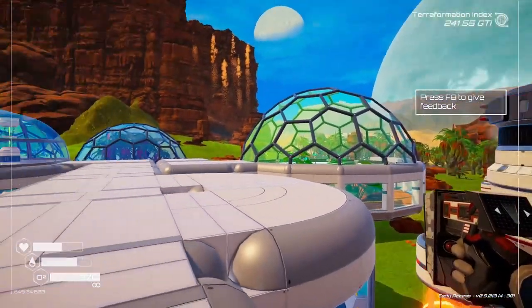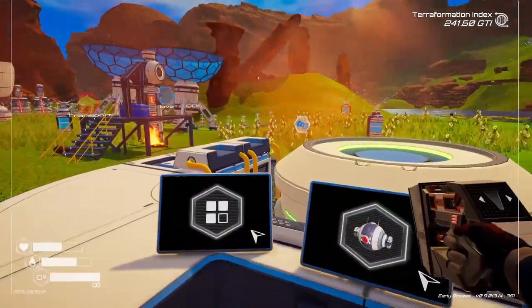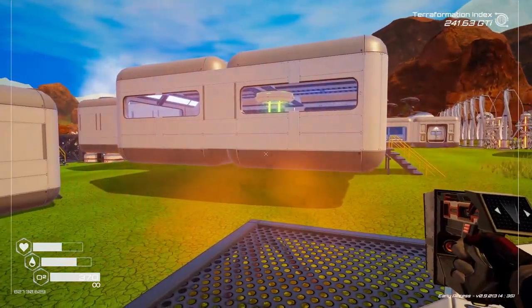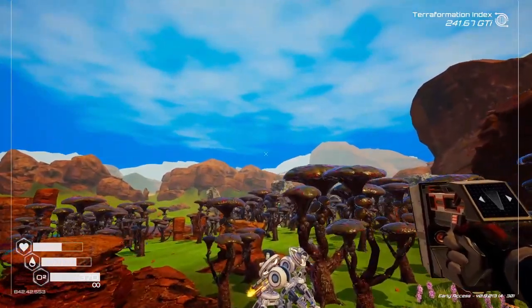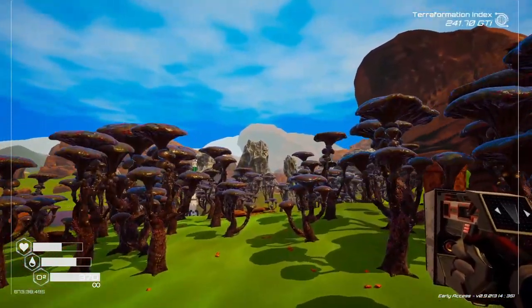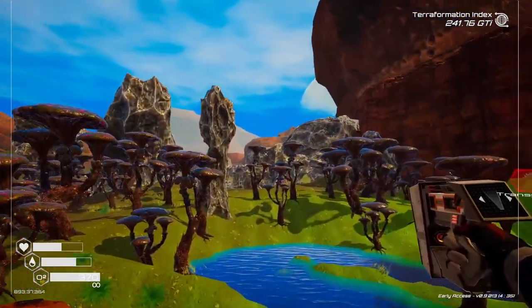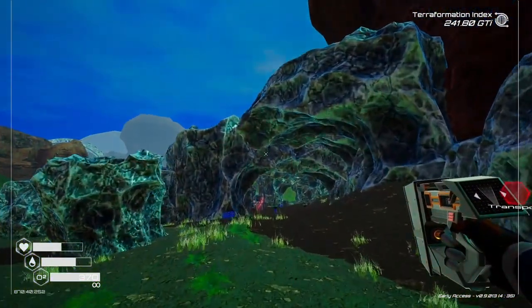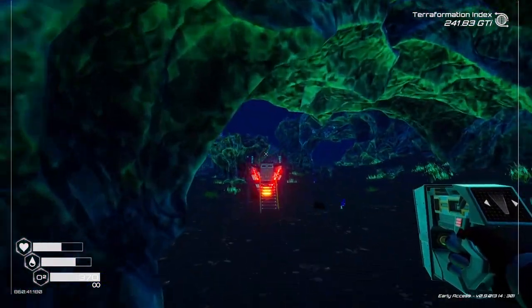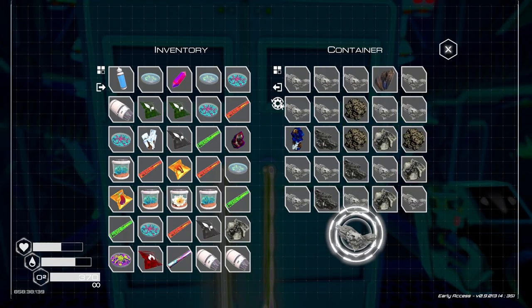Welcome back to Planet Crafter. Let's see where we're at — got our drones set up and there's one out foraging. I'm gonna head over and get this set up, see if we can set up the one that's over here to deliver. I know I've got a ton of aluminum already. Let's see — oh wow, I'm completely full.